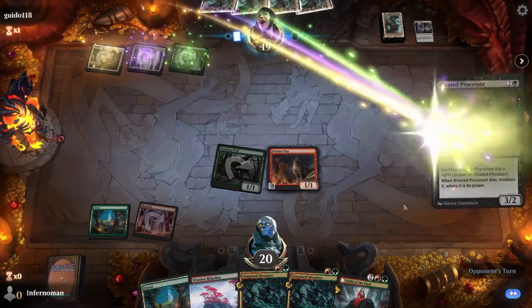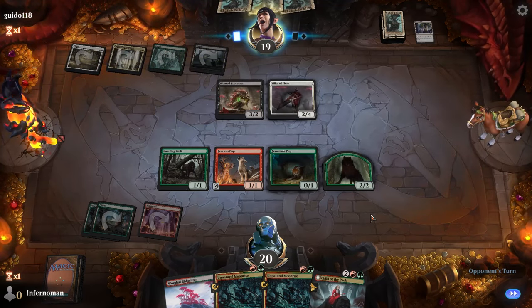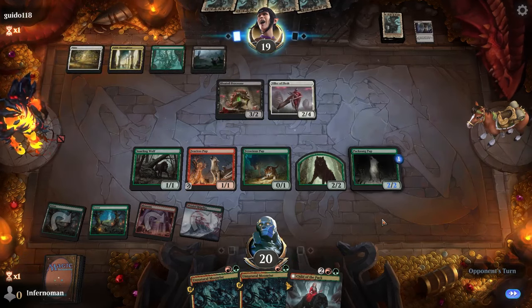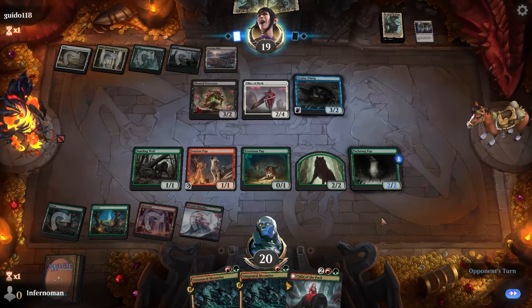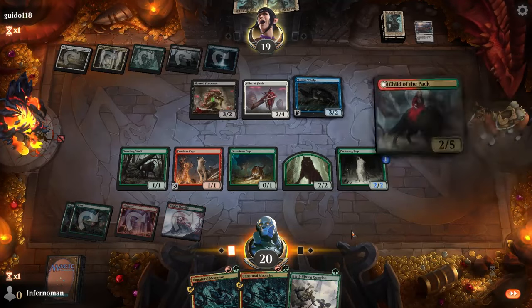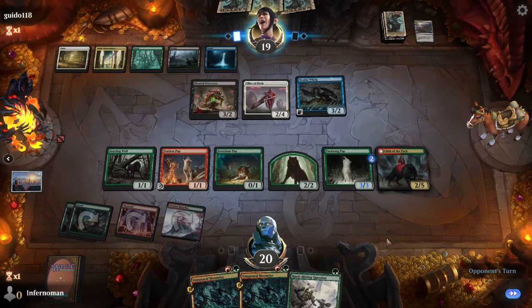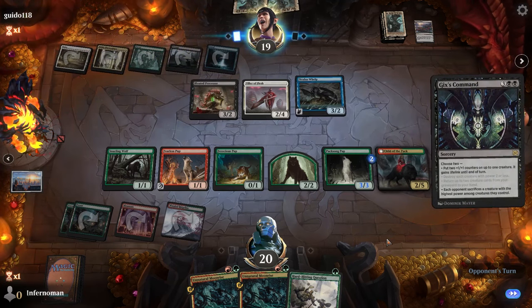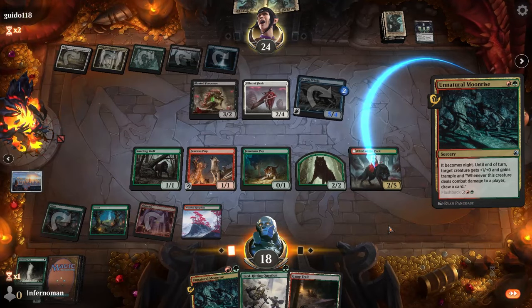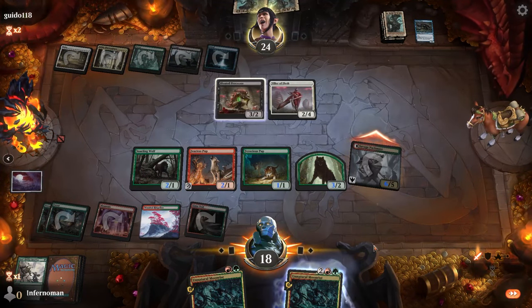Strategy-wise, Gruul aggro is straightforward: play on curve, overwhelm your opponent, and deal as much damage as fast as possible. There is nuance, though — the individual pieces synergize well. Your one-drops can self-pump even if you only have one or two wolves out, and you can dump your hand if your opponent is light on removal. The key surprise tool is Unnatural Moonrise, which can force your werewolves to flip and dramatically spike your damage output out of nowhere.